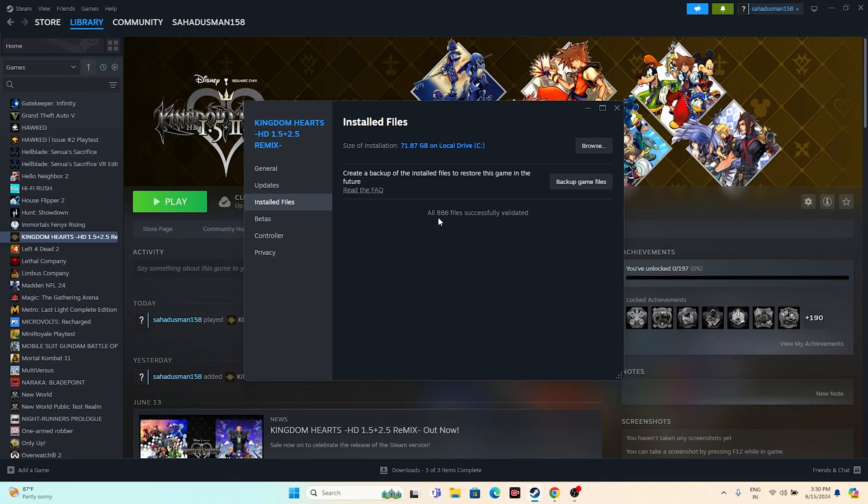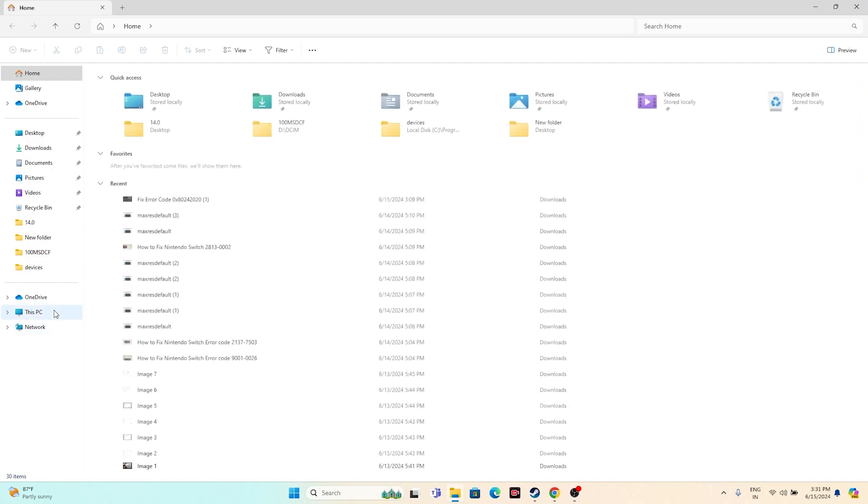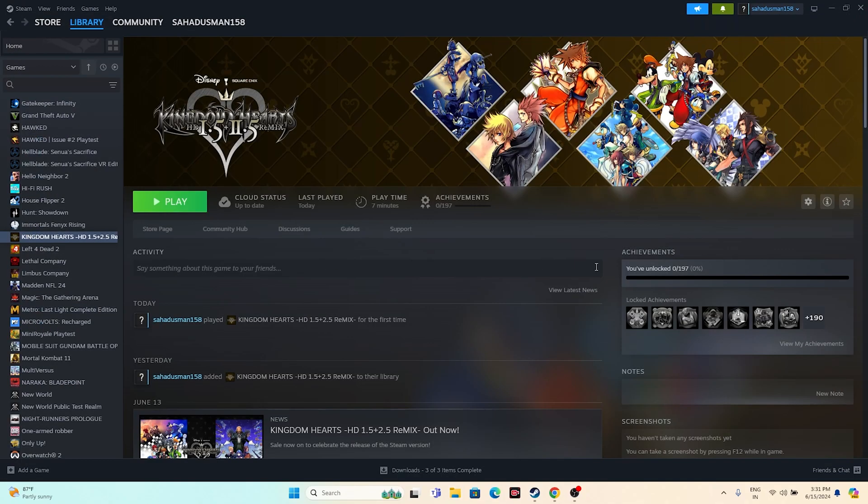All 886 files have been successfully validated, which means there is no issue. The last step is to uninstall and reinstall the game. Go to Manage and uninstall. When reinstalling, try not to install on the same local disk you uninstalled from — try a new local disk. These are all the possible workarounds. I hope this video is helpful — if so, don't forget to subscribe. See you soon in the next video. Bye.